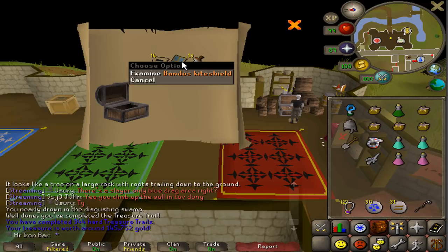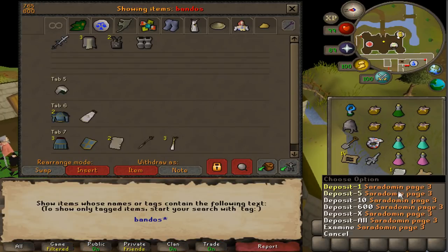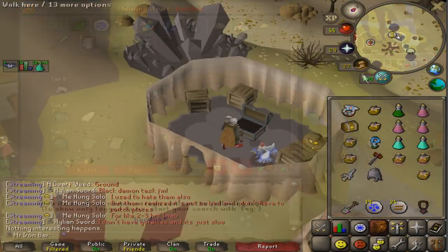Master clue scroll, Bandos kiteshield. Oh wait — I don't have a Bandos kiteshield! I also got a master clue to do, so let's pop up this master clue.